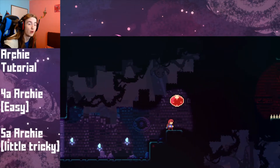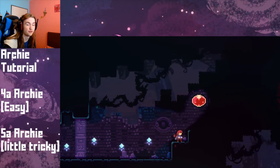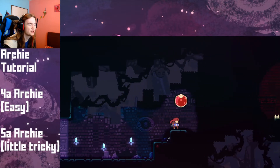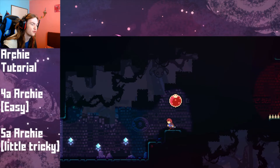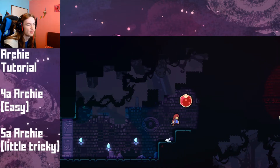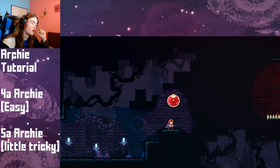That's also an Archie. As you saw, there are two ways to do this Archie. The Archie in 5A and 4A requires you to dash down and then dash up into the bubble. But this Archie you can also do with a crouch jump into the bubble. In 4A, if you do Archie with a crouch jump into the bubble, it does not work — it only works on this Archie. Maybe it has something to do with red and green bubbles. On this Archie you can use dash down, dash up, or crouch jump; on the other Archie you can only use dash down, dash up.